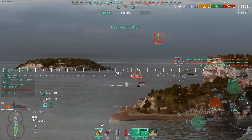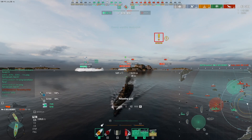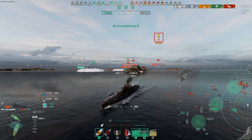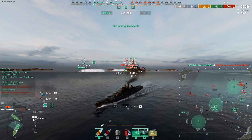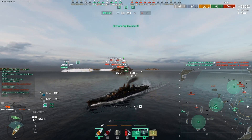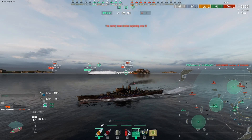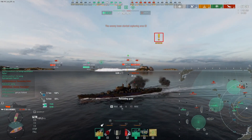We're holding just about. They do have a ship advantage at the moment. Got some shots in on the Kagero — got a fire going. And the République and Musashi have come to the rescue. Potential damage received has gone up to one million seven hundred and eighty-four thousand six hundred and thirty-five. I think that's the most I've ever tanked in a Des Moines without sinking, if I'm brutally honest.